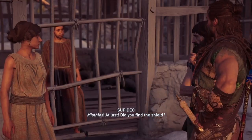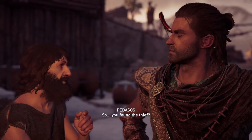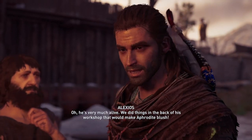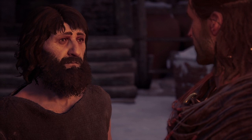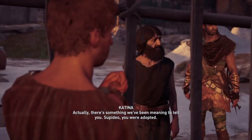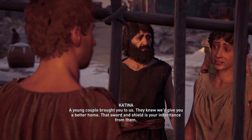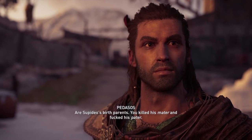Mysterious! At last! Did you find a shield? I did. Now you can protect yourself from the prophecy. You found the thief? Oh yes — cut her in half. She won't steal anything from anyone ever again. And what about the blacksmith? Oh, he's very much alive. We did things in the back of his workshop that would make Aphrodite blush. You didn't! This is awful! Mater? Pater? What's wrong? You're safe — the prophecy's broken. Actually, there's something we've been meaning to tell you. Superdio, you were adopted. What? A young couple brought you to us; they knew we'd give you a better home. That sword and shield is your inheritance from them. Wait — so the thief and the blacksmith are Superdio's birth parents.